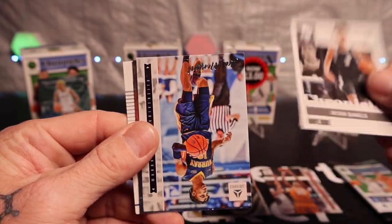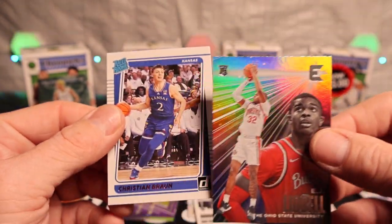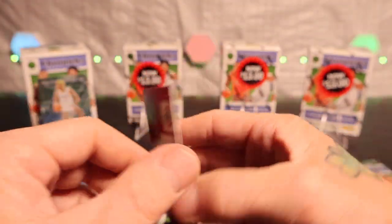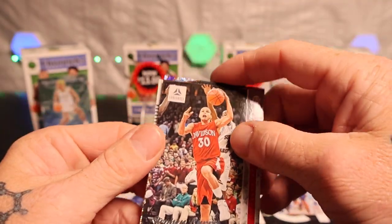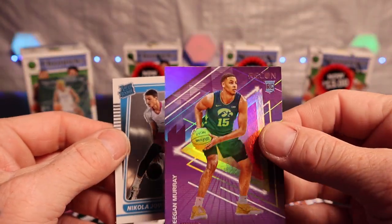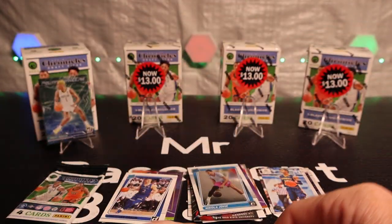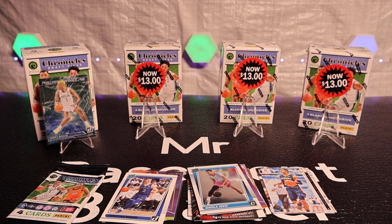Alright — Dyson Daniels, John Morant, AJ Liddell, Christian Brown. On again, pretty sweet card. Another Steph Curry. Here we go — nice Paolo Banchero, and Joe Bitch on the back, nice card as well. Got to sleeve up that Paolo — the man on the box.